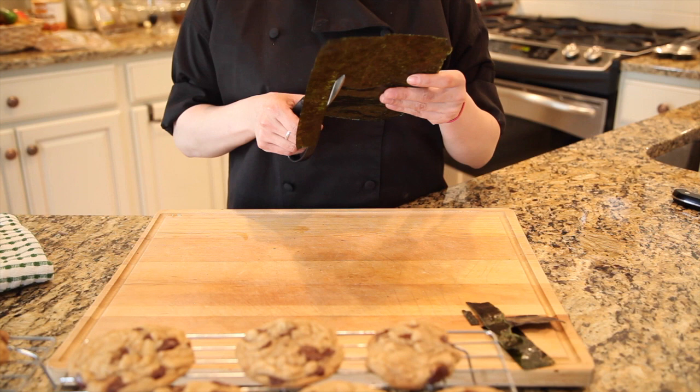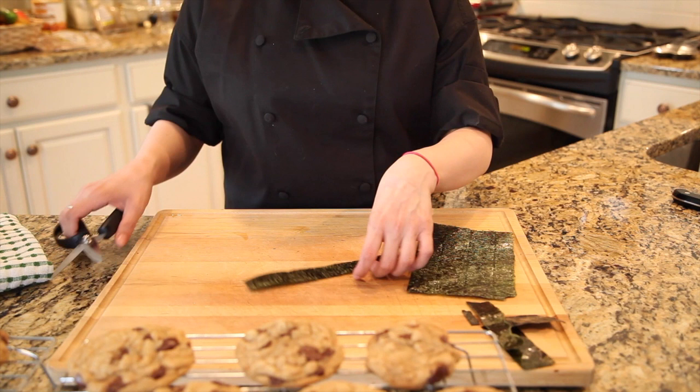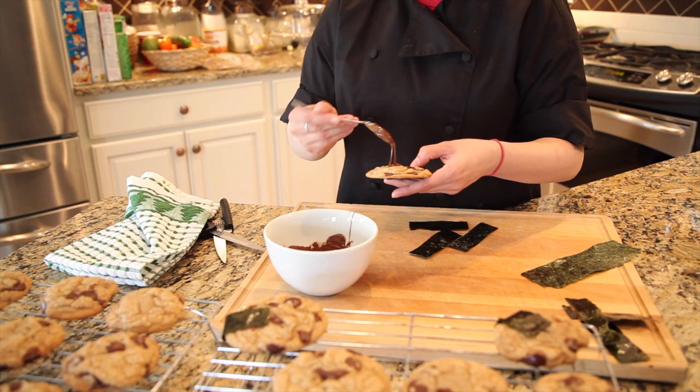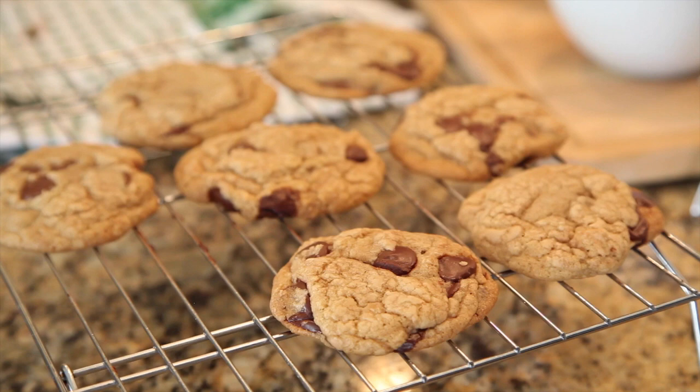Even though we're not making a rice cracker, we still want to incorporate the nori into the cookie. For those of you that don't know, nori is a dried seaweed paper often used in sushi. Now we will be cutting the nori into squares and pasting it onto the cookies with melted chocolate.